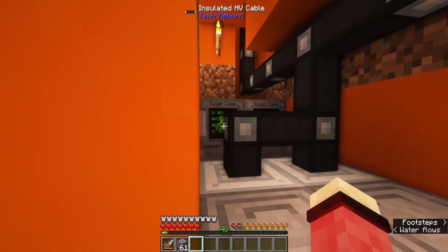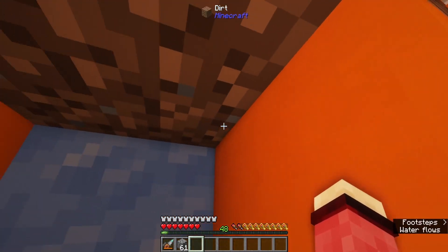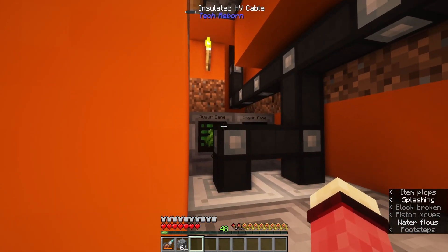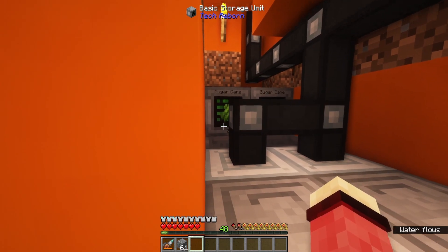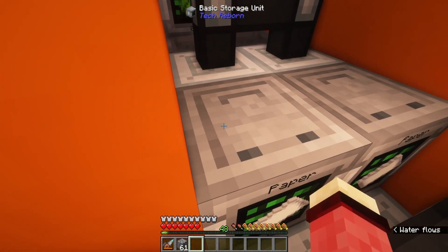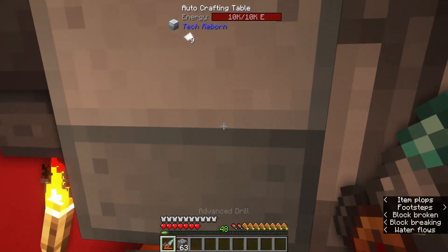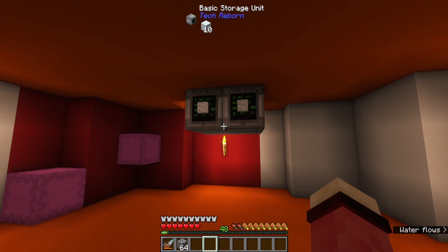Quick little status update. We have all of the sugar cane now being run down. It's being pushed through hoppers down to these two storage units. Then from there it's getting pushed into these auto-crafting tables to make paper — there's only four in there. Then from there it gets transferred to this storage unit, and from that storage unit it gets transferred to these auto-crafting tables, which are making the paper blocks. From here, all we have to do is feed them into an electric furnace, and then we should be good.